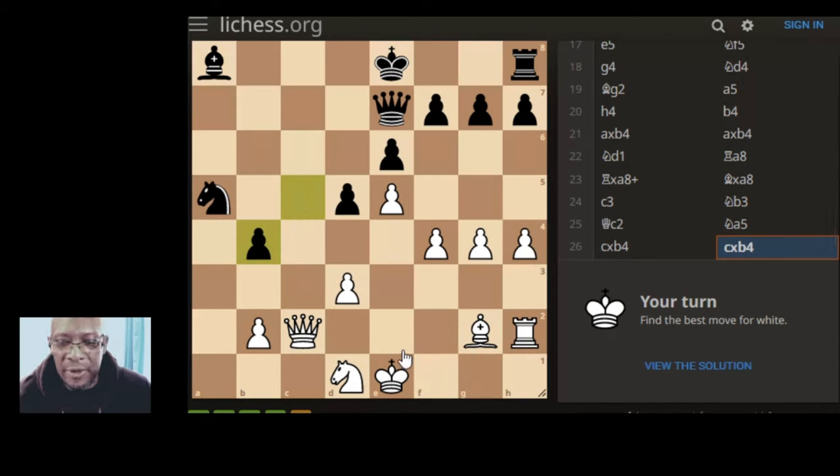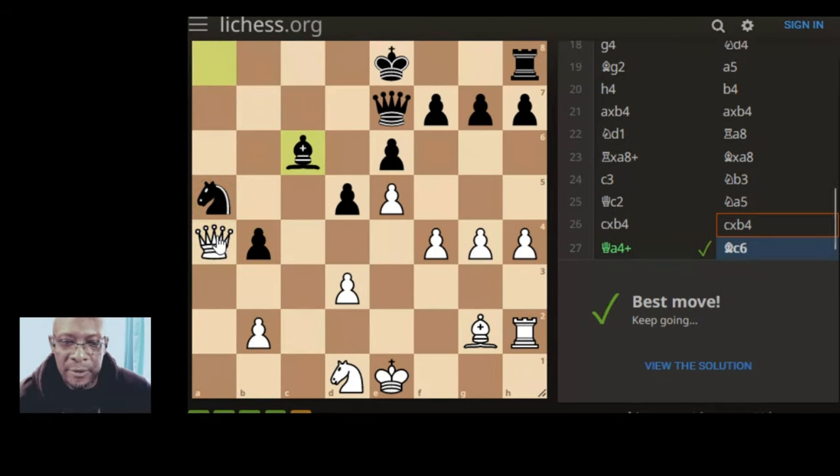Find the best move for white. Maybe I'm in the zone today - best move for white is probably putting the check on the king here, attacking the knight. But the knight can go and defend, but then the bishop will get taken with a check on the king. So I think it's that simple and straightforward. We'll get the knight.